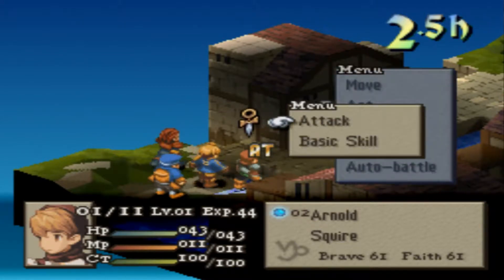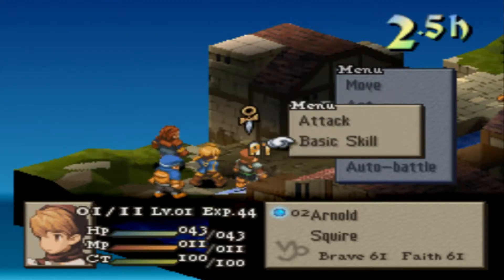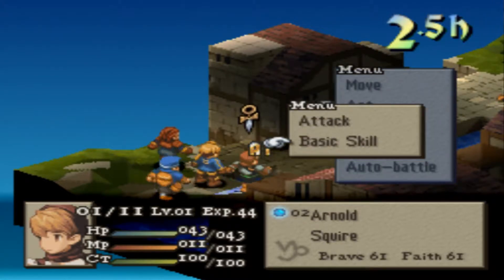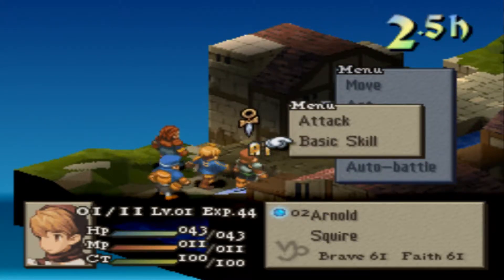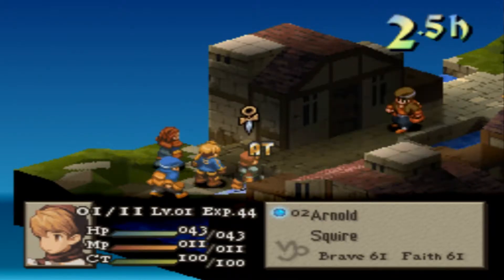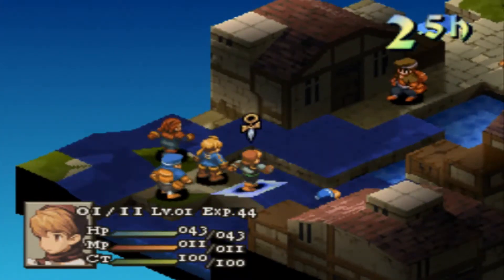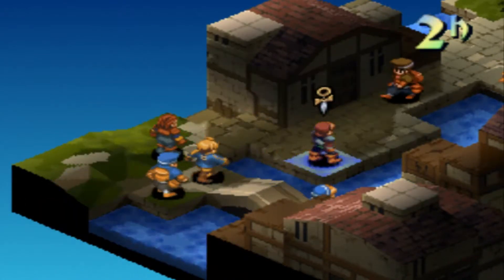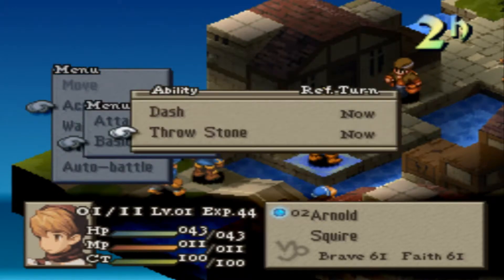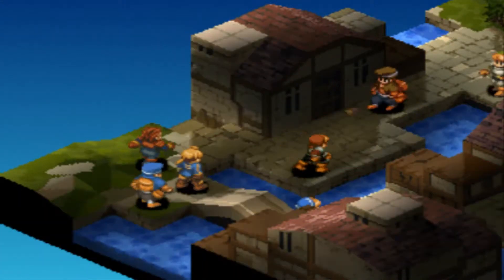Our first squire starts off with Dash and Throwstone. And if you're wondering why his is called Basic Skills and Ramza's is called Guts — if you're new to this — it's because Ramza's not a typical squire. He can learn certain abilities that not every other squire in the game can learn. Unless you're playing War of the Lions, which actually has another character kind of like Ramza from a different Final Fantasy game. Spoilers — it's Luso from Final Fantasy Tactics Advance 2, which is a DS game.